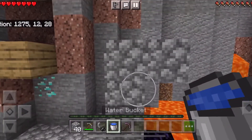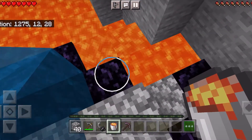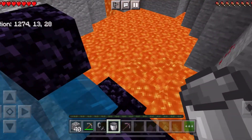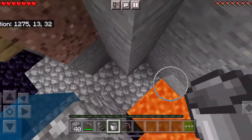Once we have done this, place our water bucket there letting the water flow down. Now take the lava and place it next to the water forming the obsidian like so, similar to when we replaced the ones at the bottom.